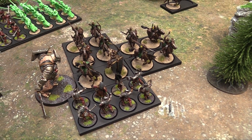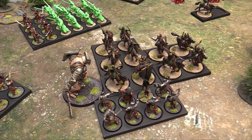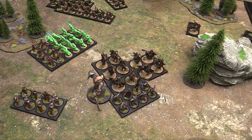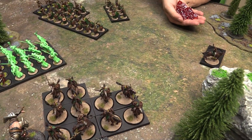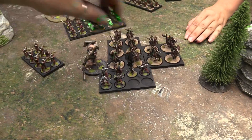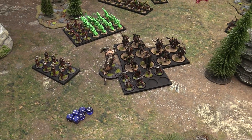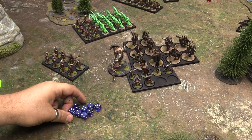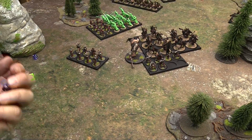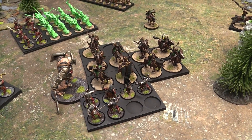Then the Rohirrim cavalry attack — 8 stands give 16 attacks, plus 2 for fight differential, plus 4 for two supporting units, totaling 20 attacks against Lurtz's unit. Needing sixes to hit at strength 3 versus defense 6, Owen gets 2 hits — killing 2 Uruk-hai. Lurtz's unit fights back with 6 dice at fight 6, hitting on fives — they also manage 2 hits, killing a rider. A drawn fight — each side killed two — so both units are pushed back.